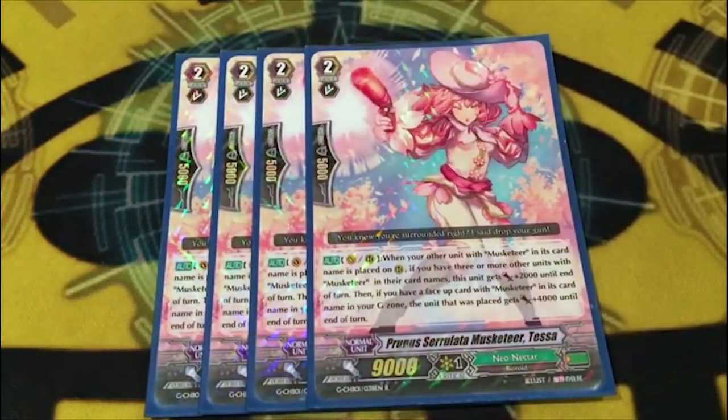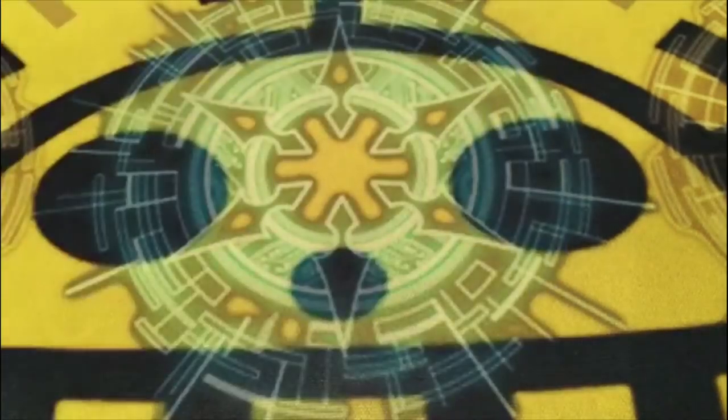Four of Prunasar, a lot of Musketeer Tessa. When another Musketeer is placed, if you have three or more other Musketeers — counting the one you place — Tessa gets 2k. And if you have a Musketeer face up in G-Zone, the card you call gets 4k. She's really good with new Cecilia just because you call a bunch of things, and you can give her power in the early game — if you're at grade 3 using Cecilia, your opponent's probably at grade 2. Being able to proc Tessa's ability while also getting calls is pretty dope, and obviously she's good in late game.